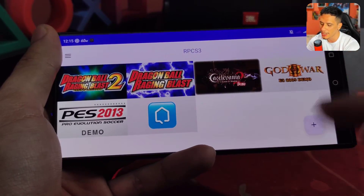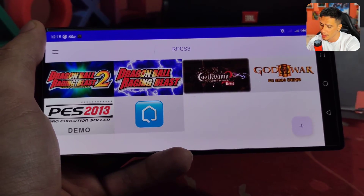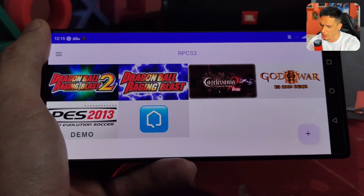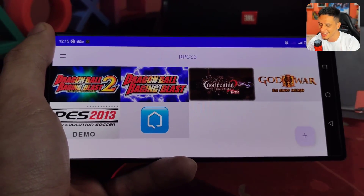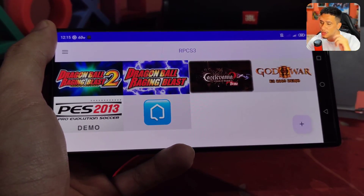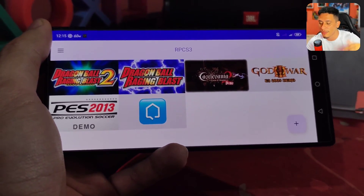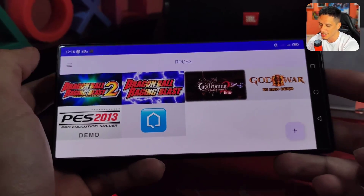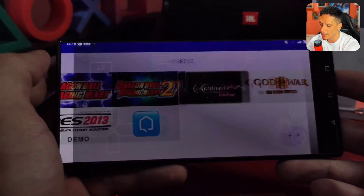I'm already here with the Red Magic. Let's test with the Red Magic. I haven't played the God of War 3 demo yet since I don't have a version for it. Today we're going to test Raging Blast 1 and 2, and also Castlevania 2 demo. It worked, but the analog stick didn't work — the analog stick works in other games, but not in this one. Pro Evolution Soccer 2013 demo worked here, unlike previous versions. However, you need to do a specific configuration because the players are invisible. Stay until the end because I'll show you the Pro Evolution Soccer 2013 configuration. So let's start with Raging Blast 1.